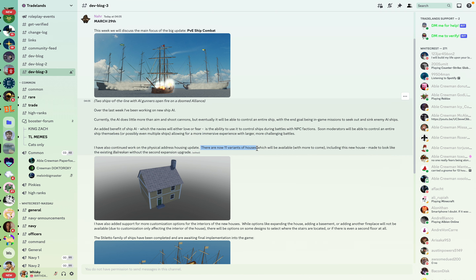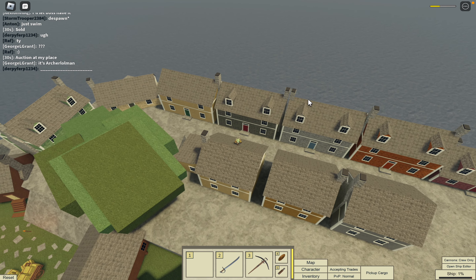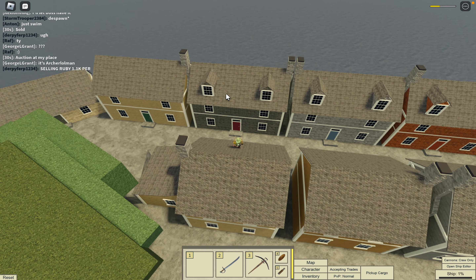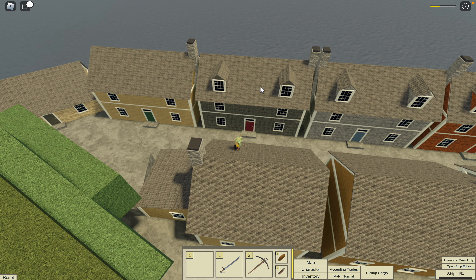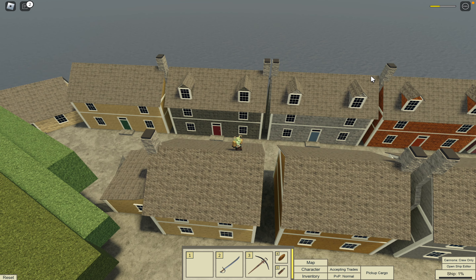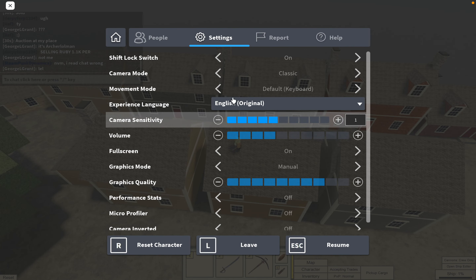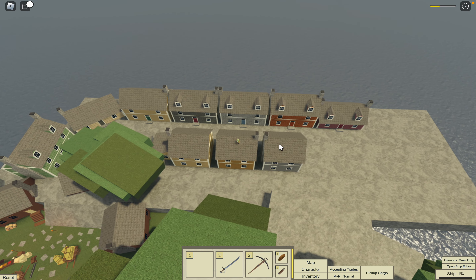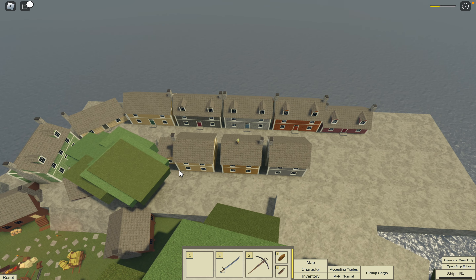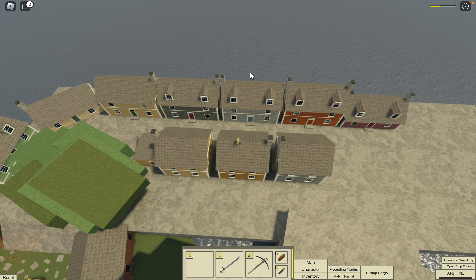So 11 houses will be available, more to come. The difference between all these houses is the chimneys. This one has a chimney there but doesn't have the windows - it looks horrid. This one has a chimney here but not there. Same with these houses - not all of them have chimneys. One's got a chimney on the left, one on the right, one's got a shack on it. This one has a chimney on both sides, this one just has one on the left.